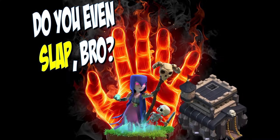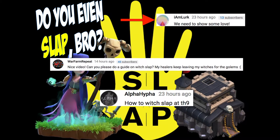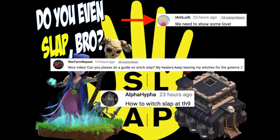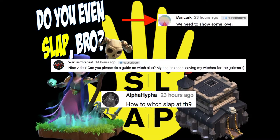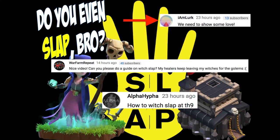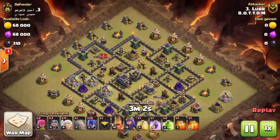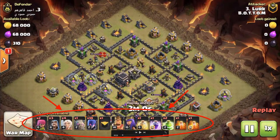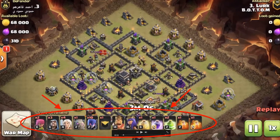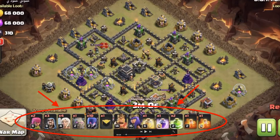Salutations everybody, today we're going to learn how to do the Witch Slap. Special thanks to War Farm, Repeat, and Alpha Hypha for suggesting this video, and an even bigger shout out to I Am Lurk who made this possible by providing the attacks. So first thing we've got to do: take note of the troop lineup and the spells lineup — that's very important, pause the video if you have to.